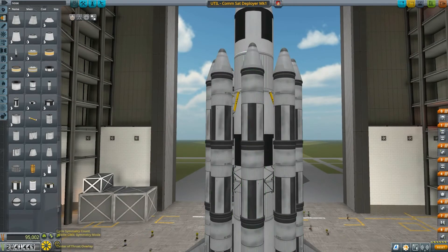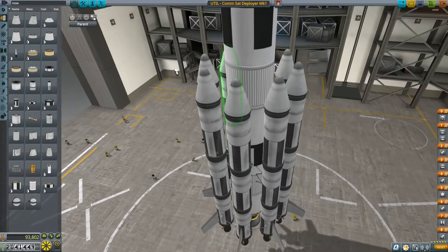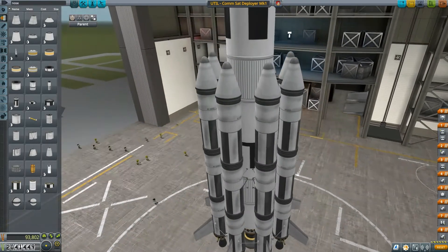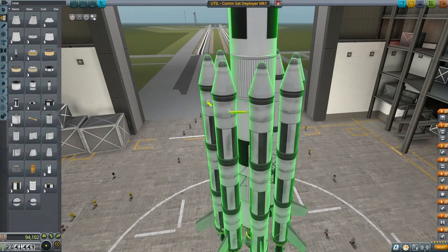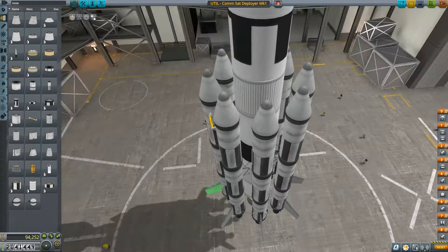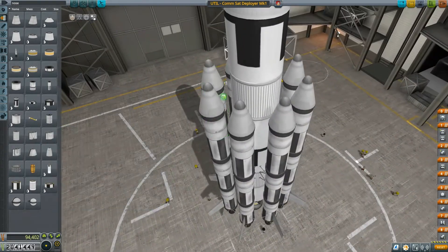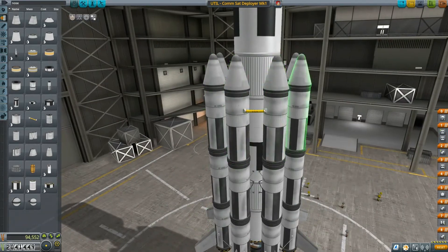I messed up the connections so I need to redo them again — fuel connections, no symmetry. There you go, going there, going there, going there — and then the main stack gets the same treatment.